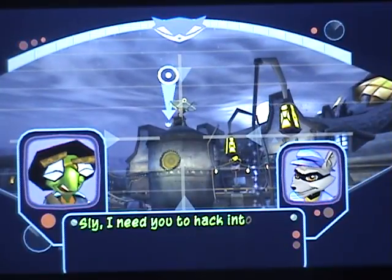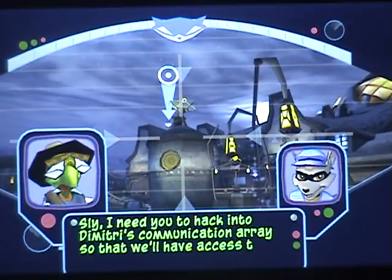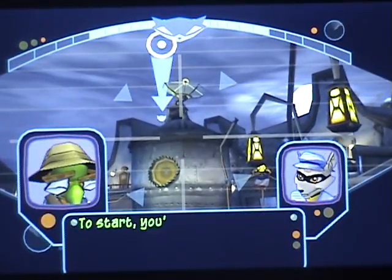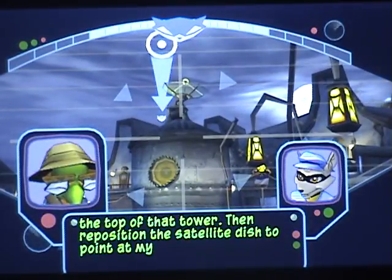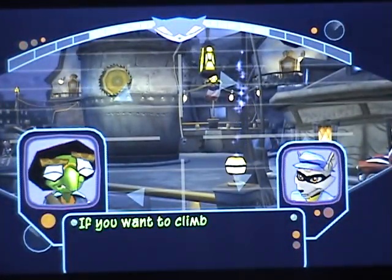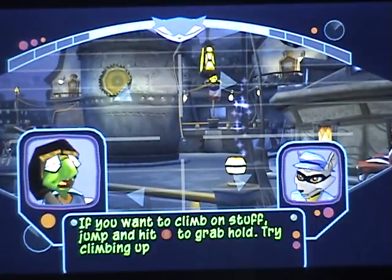I need you to hack into Dimitri's communication array so that we'll have access to his database. How am I supposed to do that? To start, you'll need to get to the top of that tower. Then reposition the satellite dish to point at my safe house antenna. If you want to climb on stuff, jump and hit the circle button to grab hold. Try climbing up that pipe. Jump and press the circle button to climb pipes.